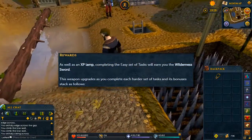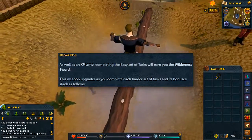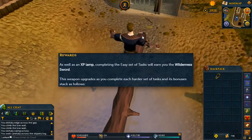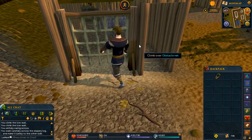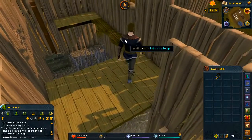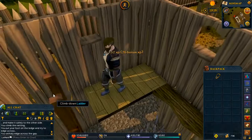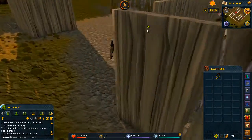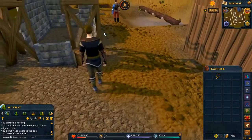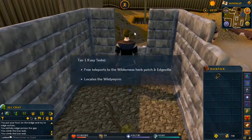Once you're done with the easy task set you actually get something called the wilderness sword, and this sword does a lot of cool things. One of those cool things gives you five percent more XP at the wilderness agility course, which is perfect — you're getting a little bit more XP at the risk of being PKed, which makes perfect sense. You do have to have the sword equipped though.